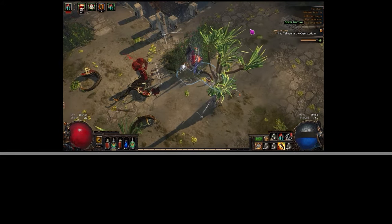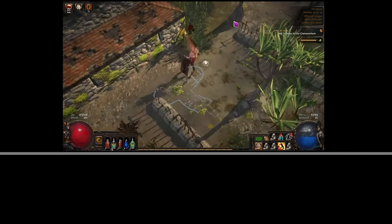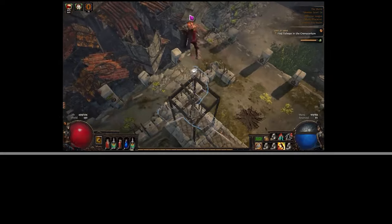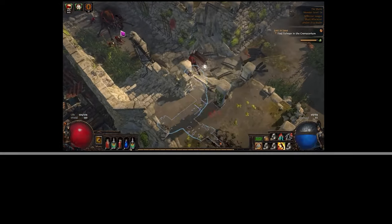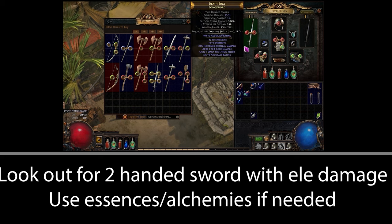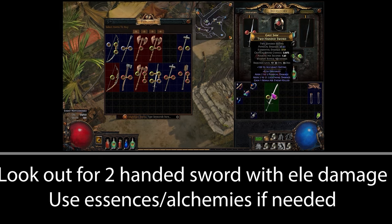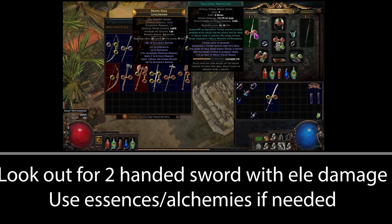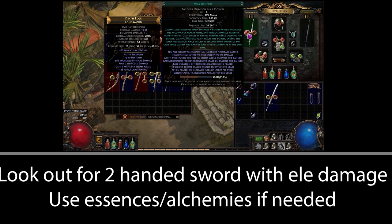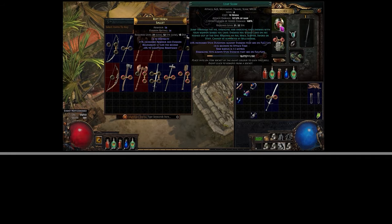This is also the time you want to start picking up good one-handed axe and sword bases. Save any essences and alchemies you get to use on those weapons — we're going to use them when we switch to Lightning Strike at level 38. Also start looking out for a replacement two-handed sword, as we're going to switch our auras once we hit the library at level 31 and go elemental instead of physical. A sword with any flat elemental damage is great as a replacement.